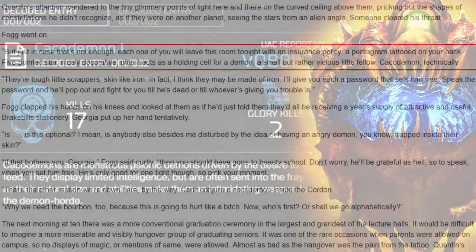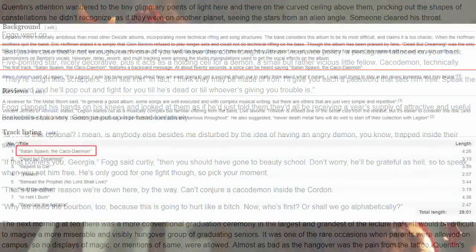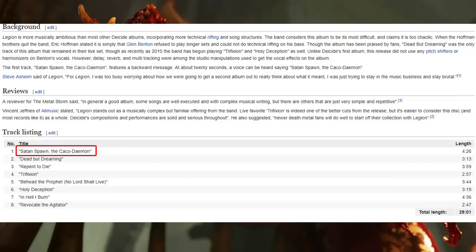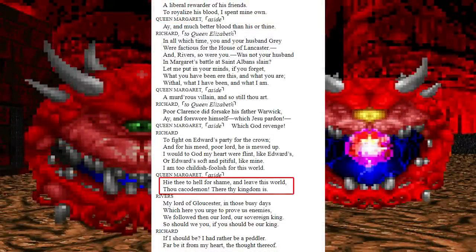The word Cacodemon has been spotted in things like paintings, a book by Lev Grosman, a boulder in Squamish Canada, and the second album Legion from the band Dayside contains a song called Satan's Spawn, the Cacodiamon. But the first time the word Cacodemon was used was in a play written by Shakespeare, and this was in 1398.